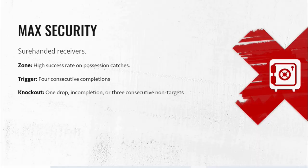Next up we have Max Security. Essentially, if somebody gets into the zone they'll have a high success rate on possession catches, which is obviously very helpful. The trigger is four consecutive receptions. I'm not 100% sure if that means four consecutive plays or four times you throw at them and they catch it — but that's not very hard. If it is just four consecutive receptions, you can basically run drags and these guys pretty much always get open on zig routes.